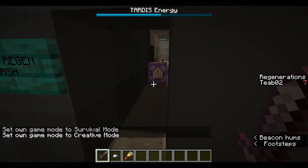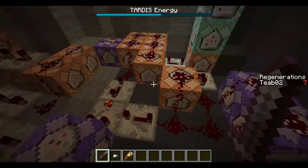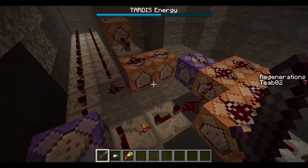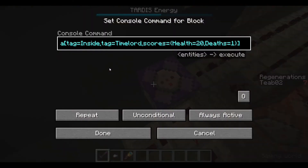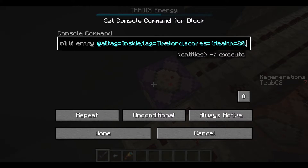So how does this all work? It's not amazingly complex, maybe a little bit. It all kind of starts right here — this is testing for executing as Regen Respawn, which is obviously the armor stand for regeneration. If entity at a tag equals Inside, tag equals Time Lord, scores health 20 and deaths 1. This is searching for someone who is in the process of regenerating, just like with the last couple of episodes on regeneration. The big difference obviously is that we have tag equals Inside.